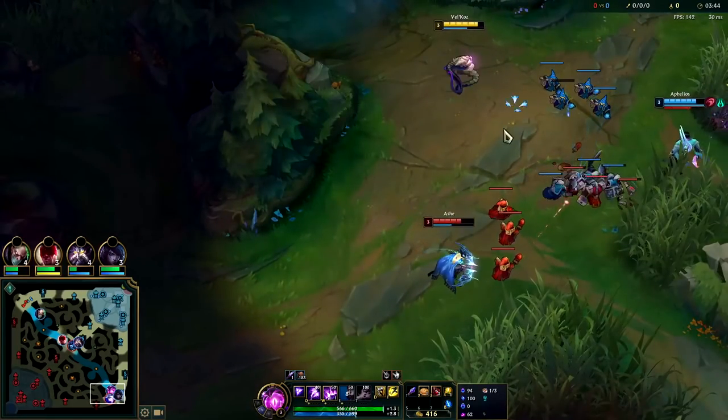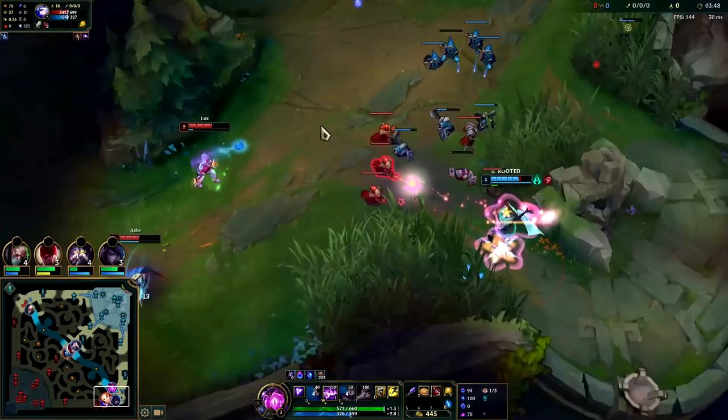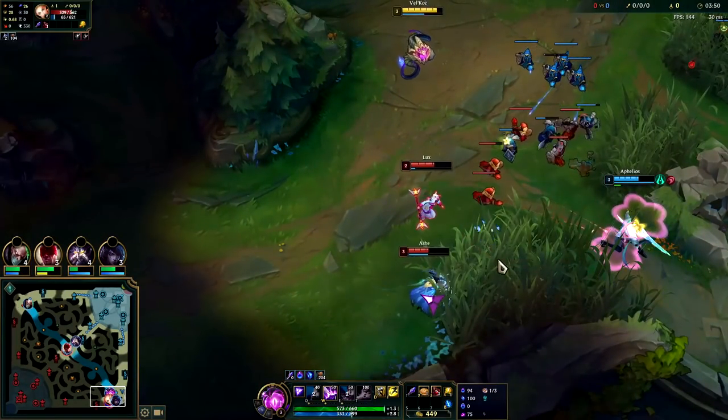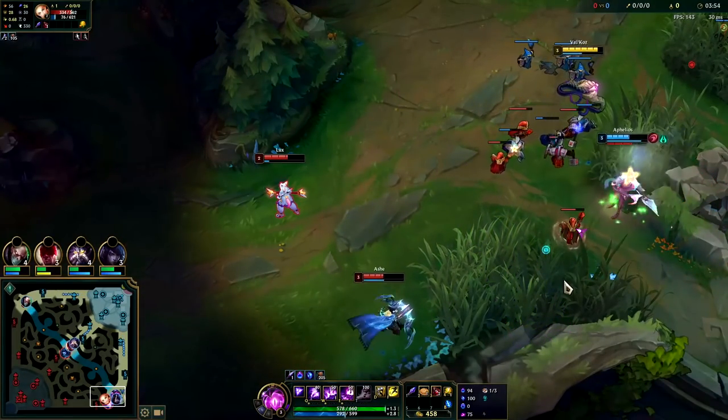We need to get a ward down here. We shortened it, we hit her — it's all about where you're standing in terms of how you land your Qs. I'm launching a W to get vision of this bush.